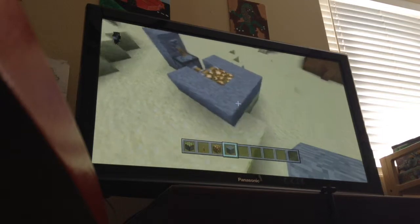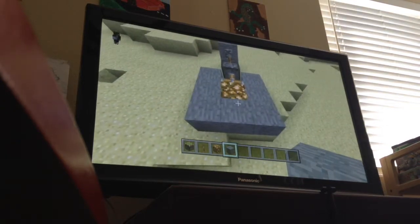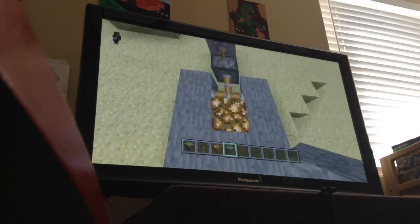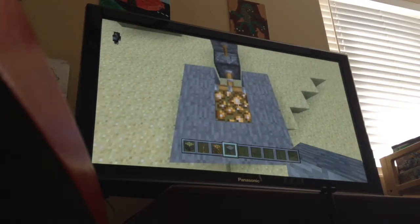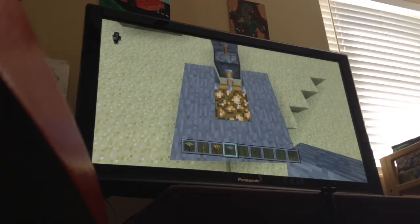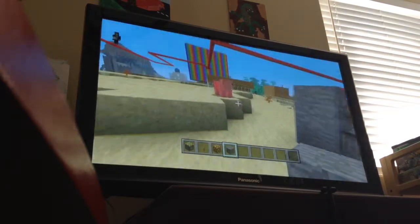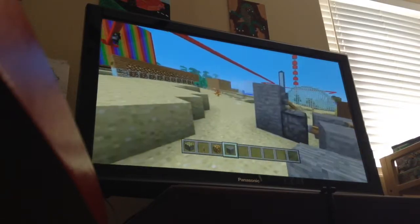That's how you build one of these. Call it whatever you want — call it the x-ray majig, the see-through-the-walls, play hide and seek, see through the world and see diamonds majig. So yeah, call it whatever you want. This is how you build it. See you guys next time. Don't forget to leave a like and subscribe.